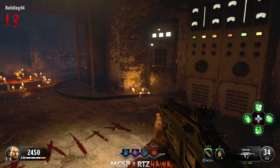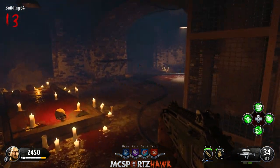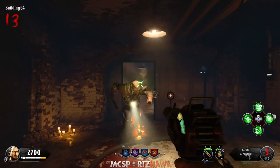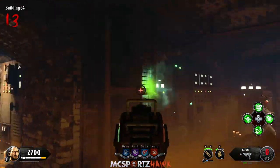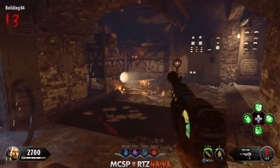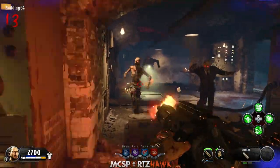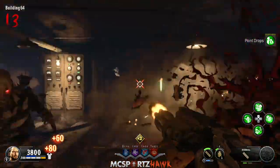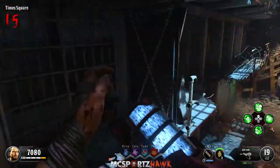Right in the same spot, inside Building 64, you're going to find the second power switch. I don't believe you need to activate them in any specific order, but I do think you need this one turned on for our next step. Note that Brutus spawns in after you turn on that switch, so be prepared. Your special weapon is your best friend throughout every map, so have it handy.